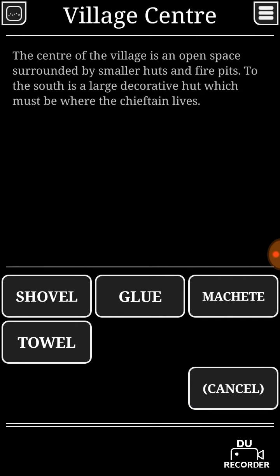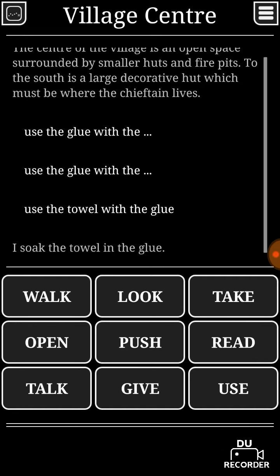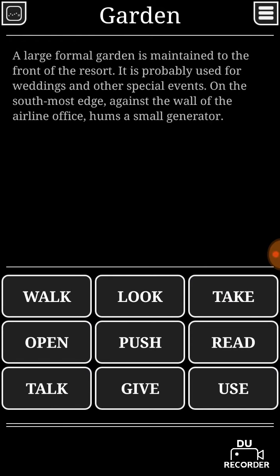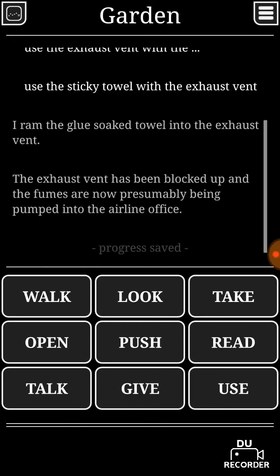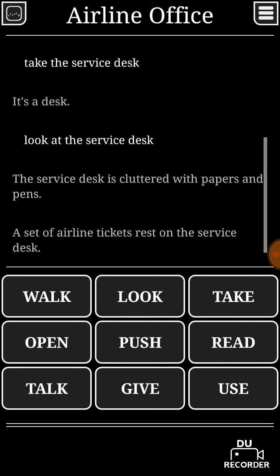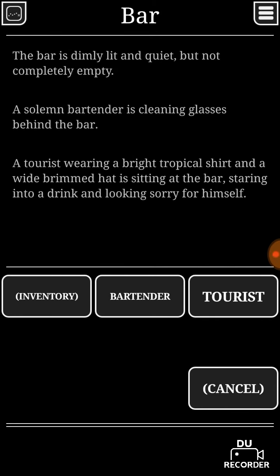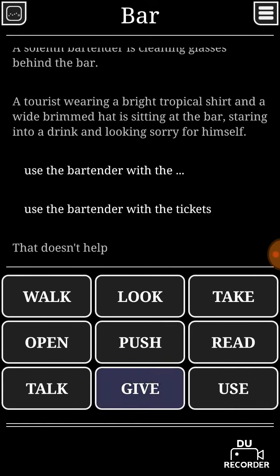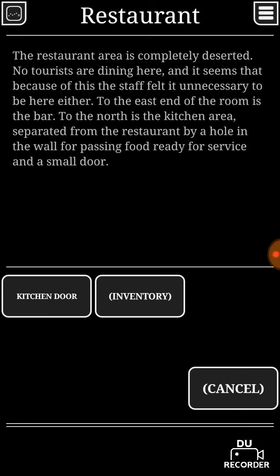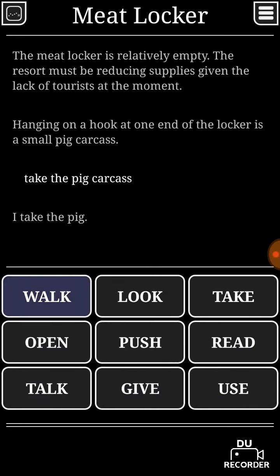So what do we have right now — glue and machete. Now you soak the towel in glue — hooray, who even does that? Well, apparently he does. Then you can use the exhaust vent with the sticky towel. Now there should be fumes in this airline office. You need to look at the service desk first and then take the tickets. Remember the bartender wanted to leave — well, bartender, today's your lucky day. Give tickets to the bartender, thank you for the kitchen key. Now we can use the kitchen door with the kitchen key.